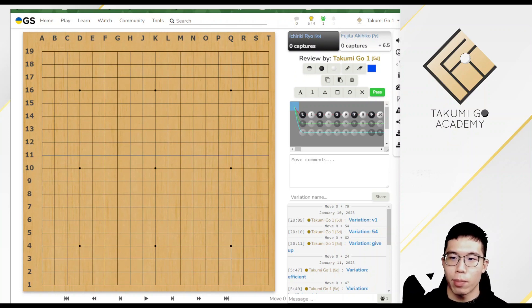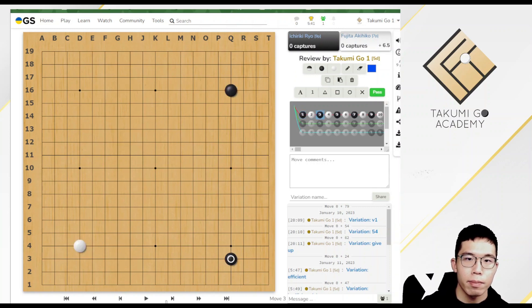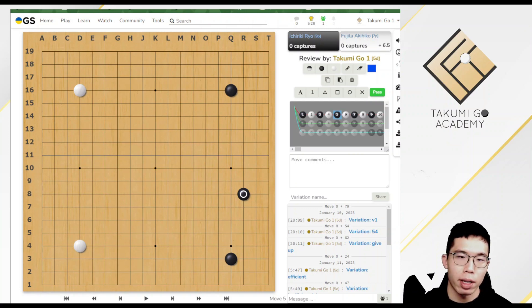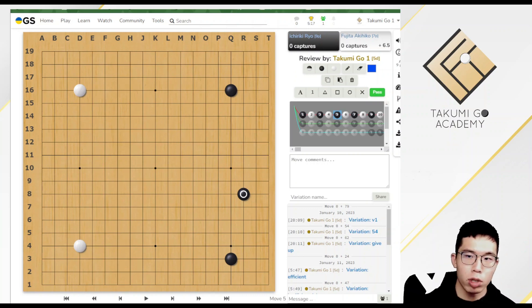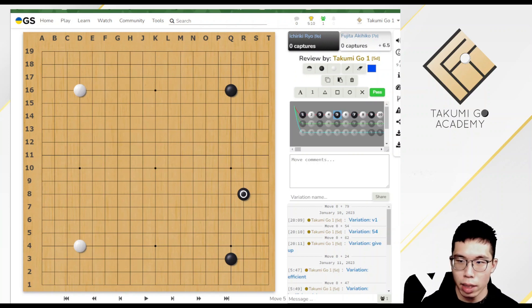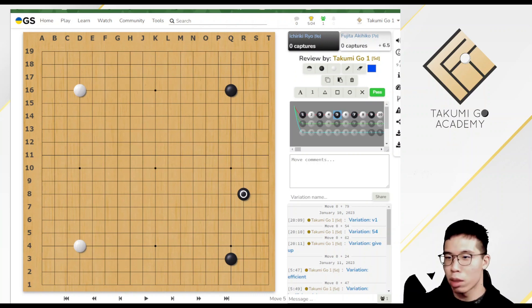Ichirikuro played Black. Black played a variation of Chinese opening. You may have heard that AI doesn't like any kind of Chinese opening. The reason is that AI always prefers playing near the corner, such as 3-3 invasion, approaching the corner, or enclosing the corner. However, it is important to recognize that AI did not suggest that playing classical openings is bad.